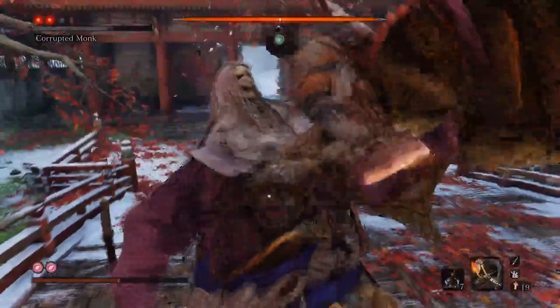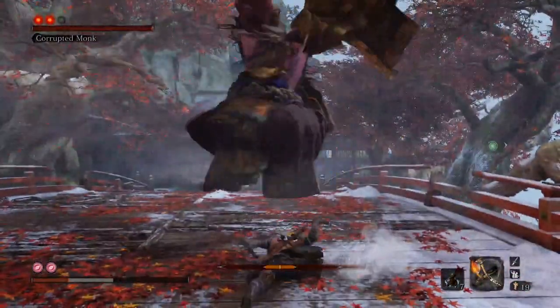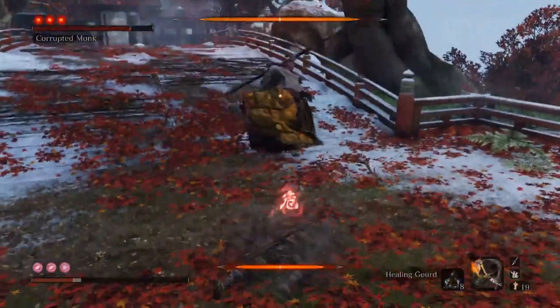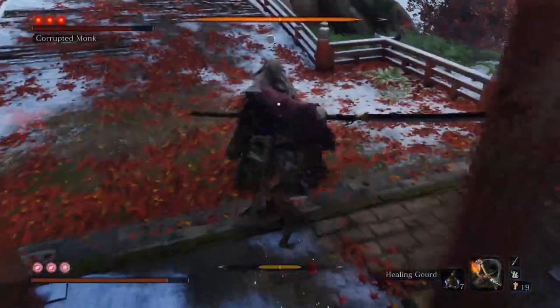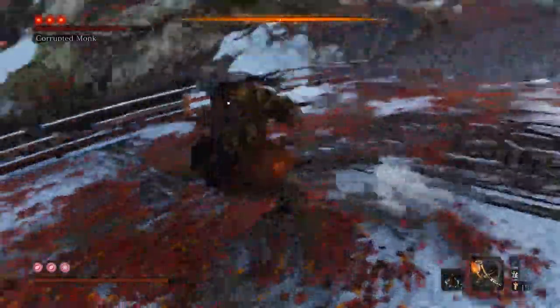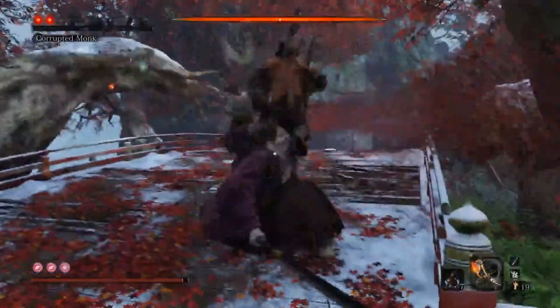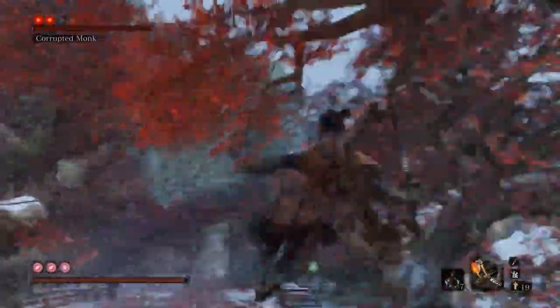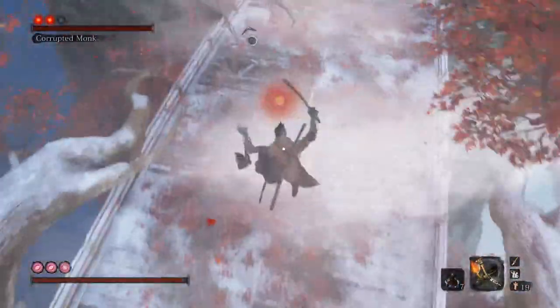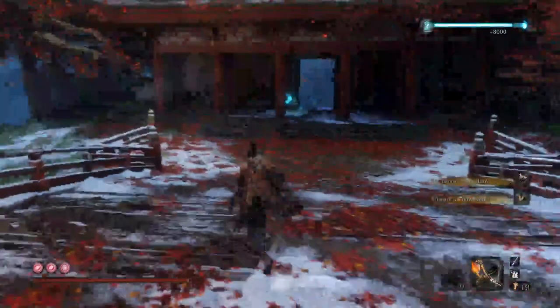If you do it on the ground he immediately does this teleport into the second form. But if you do the jump on his head aerial attack, he teleports to the middle of the bridge and then goes into that weird ethereal phase. That's super important because teleporting to the middle of the bridge gives you time to do the drop attack on him. He does step back, but he goes to the middle of the bridge first if you do the drop attack by jumping on his head. So you have to do the drop attack on his head to miss out his entire second form.